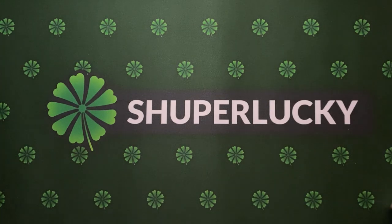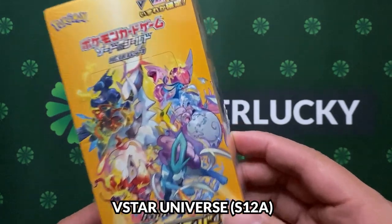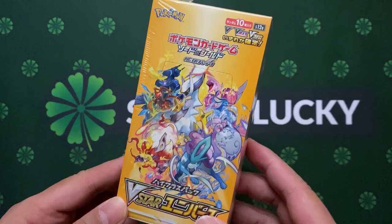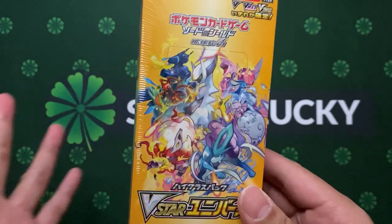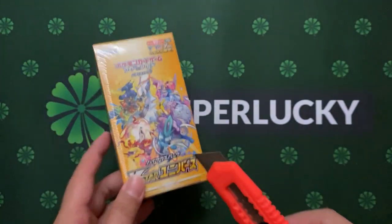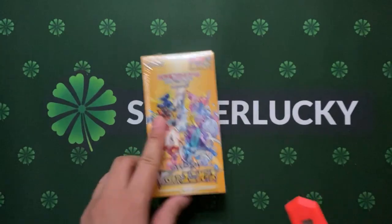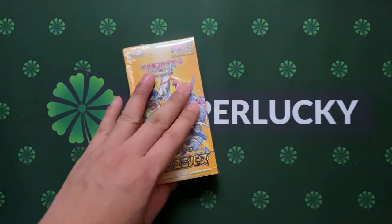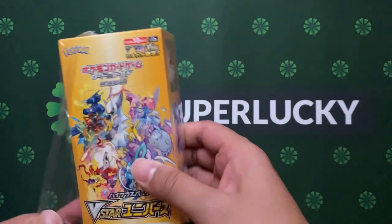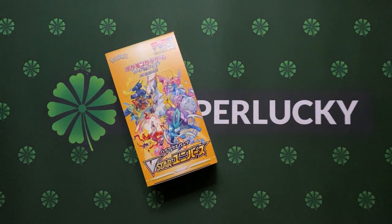Hey guys, welcome back to Superlucky and this week we are on V-Star Universe. This is the release weekend for this most looked-forward product for all the Pokemon fans around the world. Super nice products. I think last time we opened something like this was the V-Max Climax type of box — Shop Packs and all the nice holding kits. Let's find out what super cool cards we can get out of this booster box.